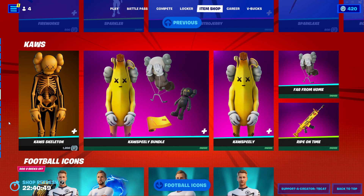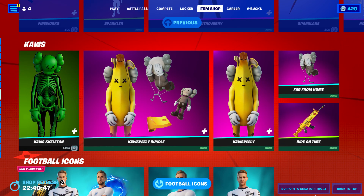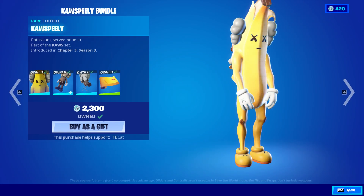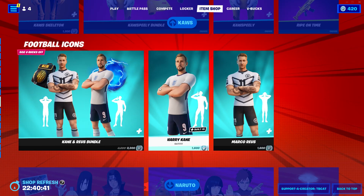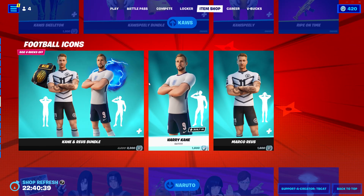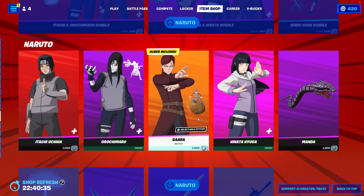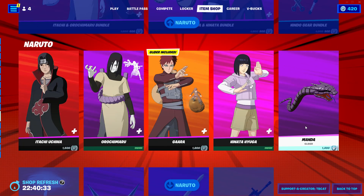The Causalist stuff is still here — you've got Cause Skeleton, Cause Ple, Far From Home glider, Ripe On Time, and the bundle is 1,800 V-Bucks. We also have Harry Kane and Marco Ruis, though I'm not a huge fan of them.